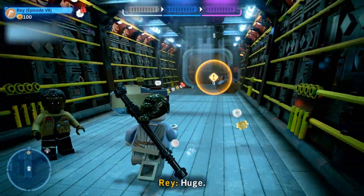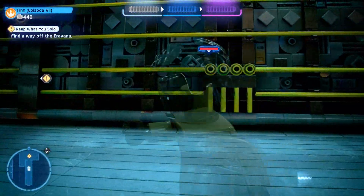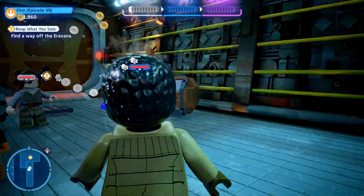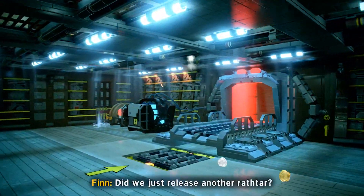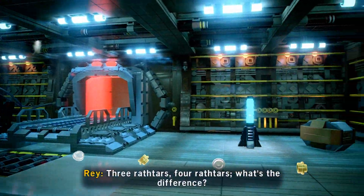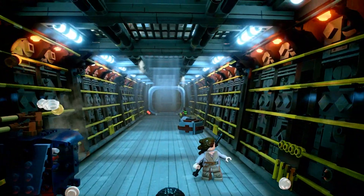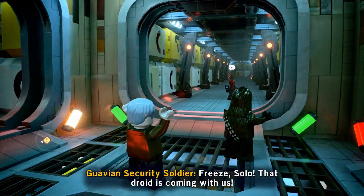This level is basically one continuation right after another. I made a mistake and had to replay this, but the good news is I have a really solid playthrough here with no mistakes. We're going to start off with Rey and Finn and use Finn's grappler to rip open the door. If you do it just right, it's going to puke out a bunch of extra studs for you.